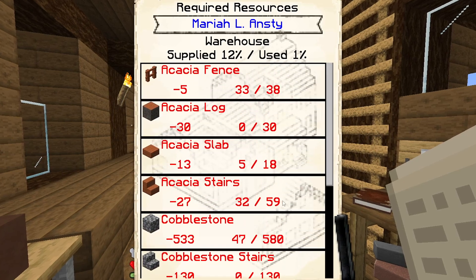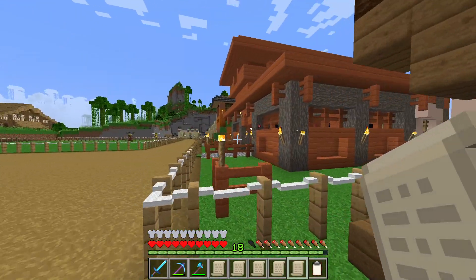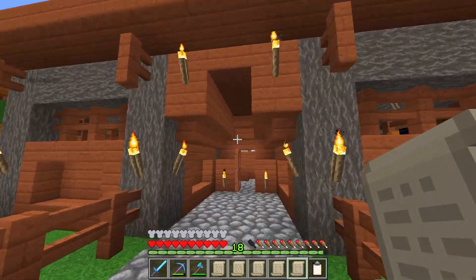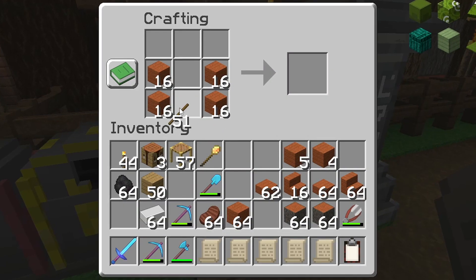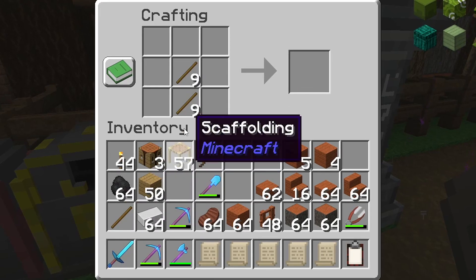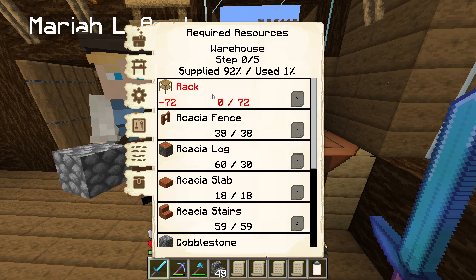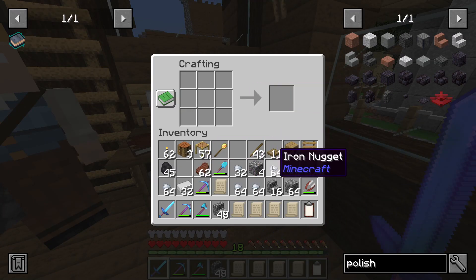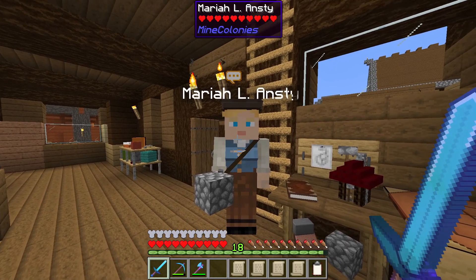A lot of acacia items and a lot of cobblestone — the warehouse should have most of those items within it, especially with the mine being in this district delivering all the cobblestone. To speed up this process I will create some of the acacia items she's going to require. That should then be everything apart from 72 racks that she's going to need for the warehouse. I will quickly make some of those up as well to speed up the process. And that is then everything for you, Mariah.